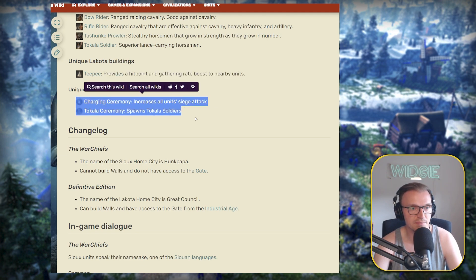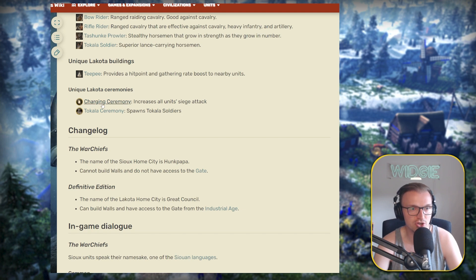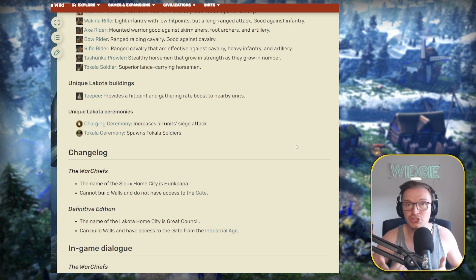On the Community Plaza, there are some ceremonies: the charging one, which increases siege damage — very important to understand — and the Takala ceremony, which spawns Takala soldiers. That covers the unique units, buildings, and features of the civilization. Now let's have a quick look at the deck before we get into the opening strategy.